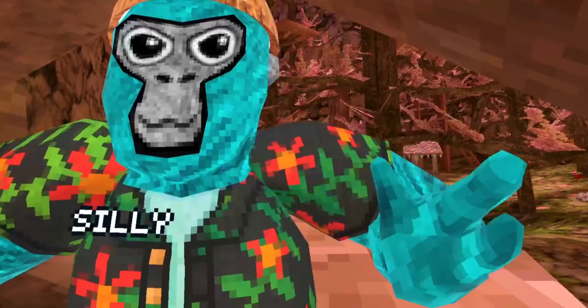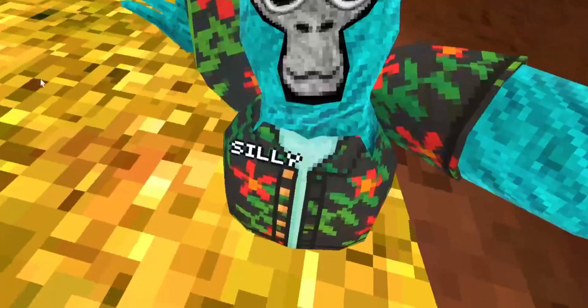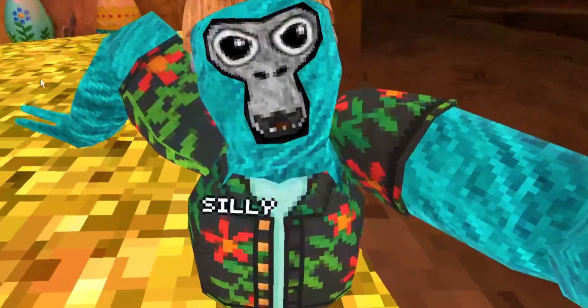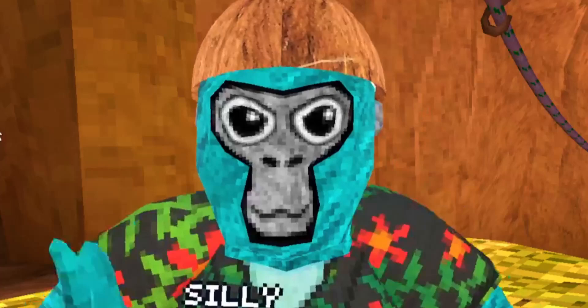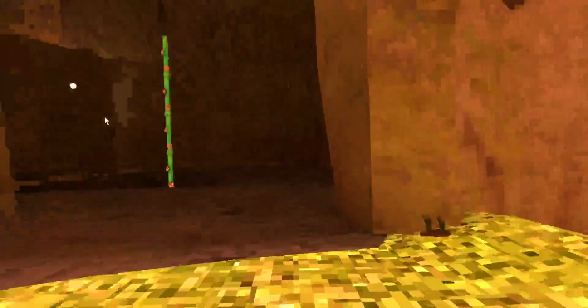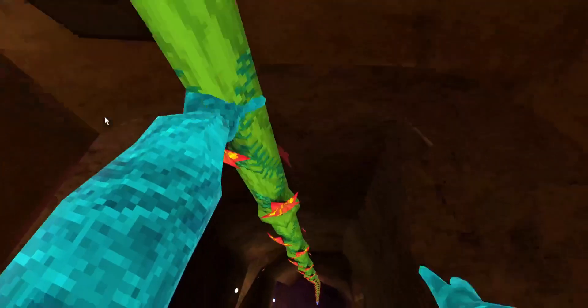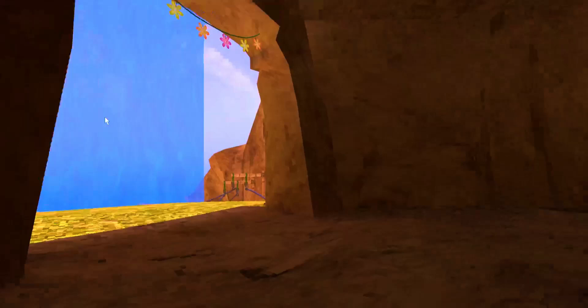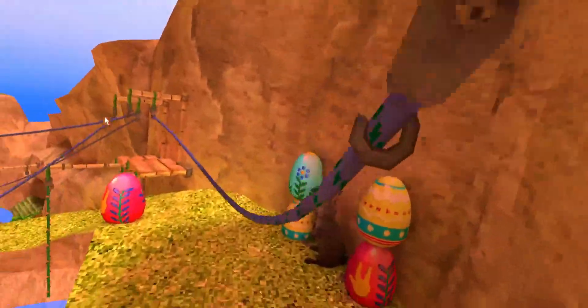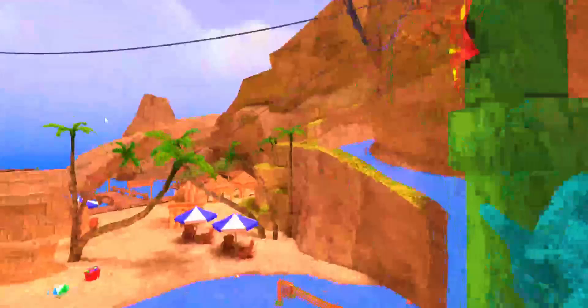The next thing is they finally removed the snow from beach map! And another thing is, right in here and everywhere else in beach map, they changed the ropes. It's like festive or something now — I don't know what they did, but it looks cool. Anything that is like ropes has been changed to this now.